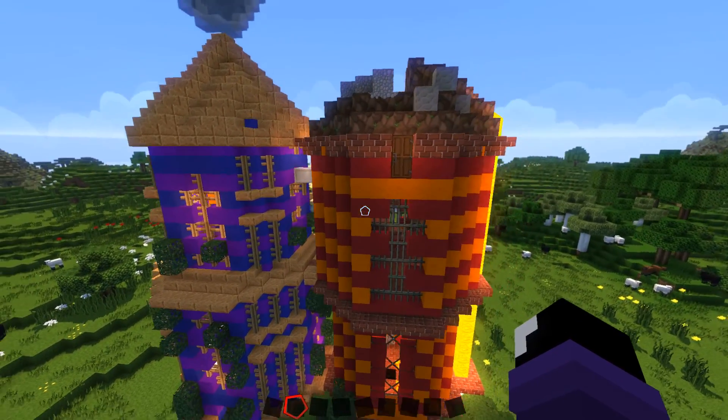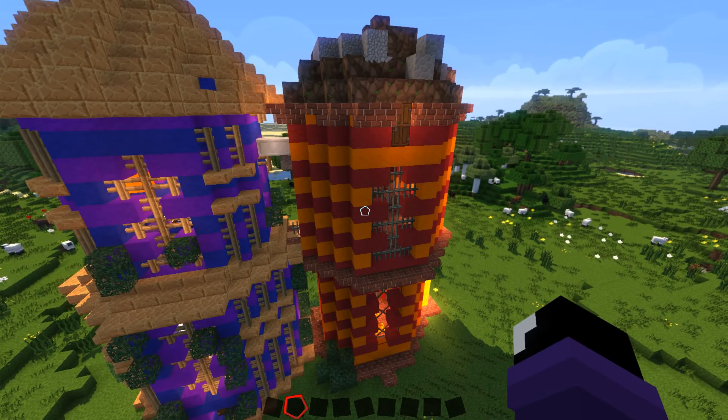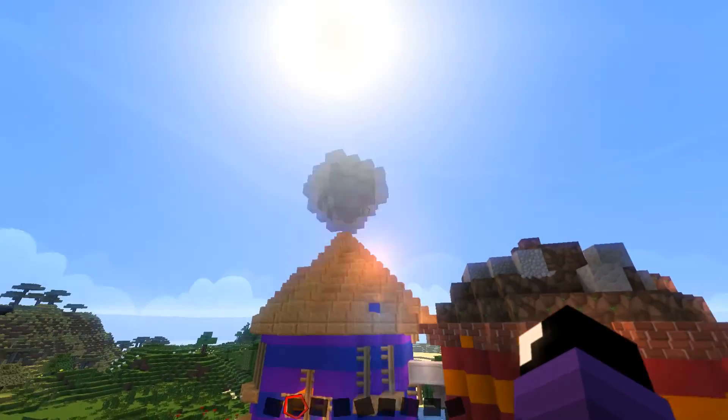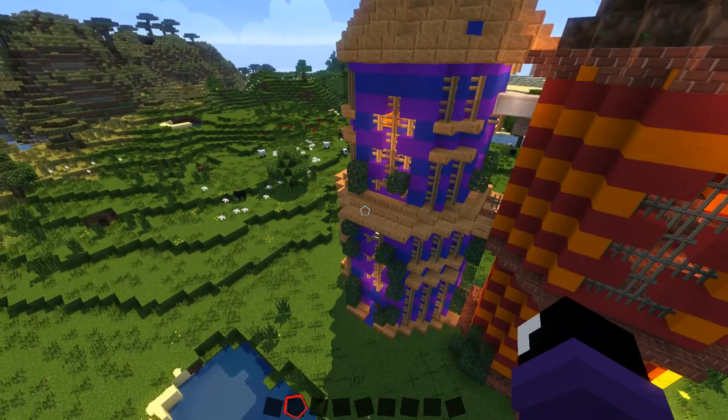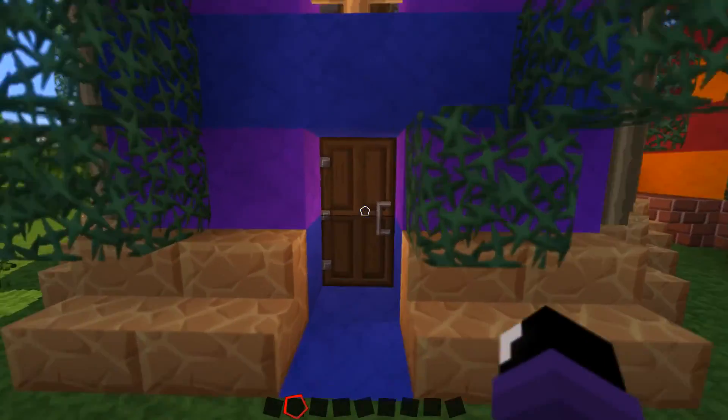It is two twin towers using literal opposite materials. One is upside down, the other one is above. One has water, one has lava. There's only really one way in, which is this doorway.